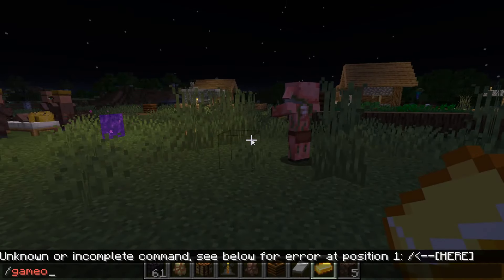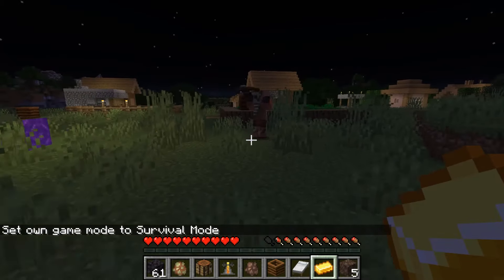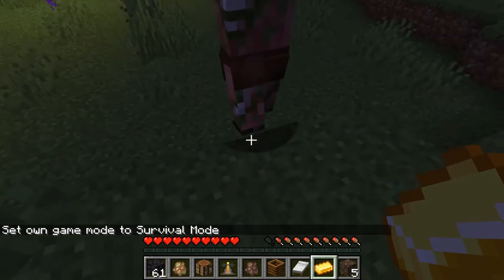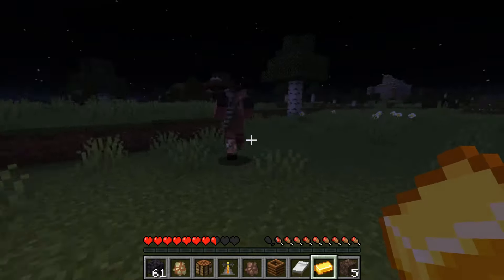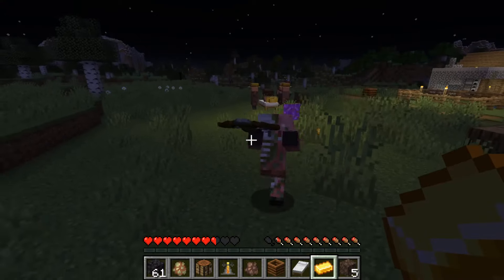Can he use it? Let's see — game mode survival. Can he use the crossbow? He can't use the crossbow, he can only hit with it, he cannot shoot with it. So that's a bit strange — definitely a bug that needs to be fixed.